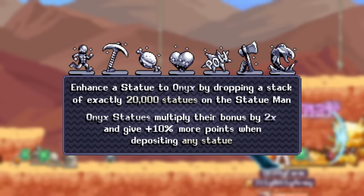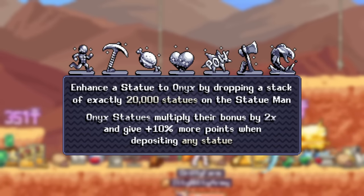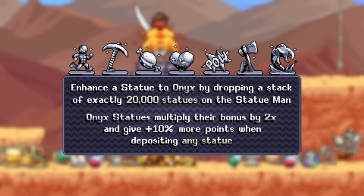We have our final upgrade known as the Onyx Statue, which is the most recent and most likely the final statue upgrade. Onyx Statue will give you a 2x statue bonus and a stackable 10% statue deposit bonus for every Onyx statue you have unlocked.